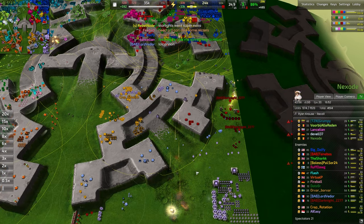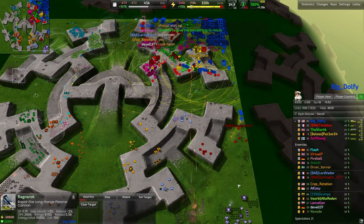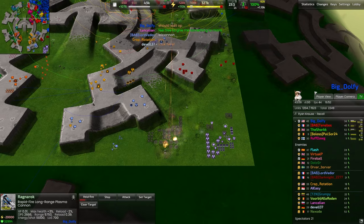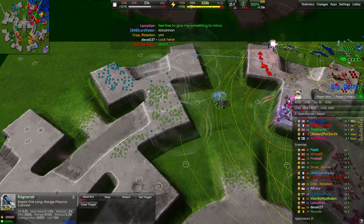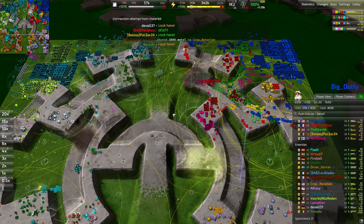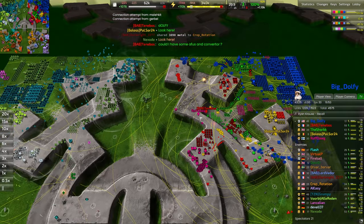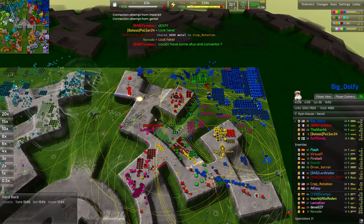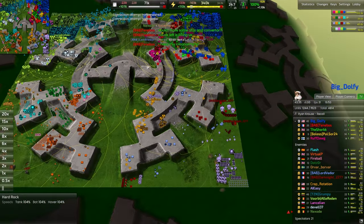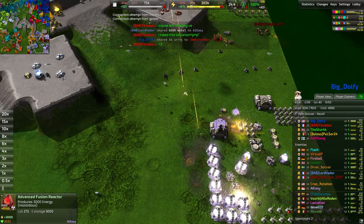The LOL cannon starts to fire and it will destroy the fusion reactors on this side of the map. There are still a few lingering over here — not sure if Dolfie has vision of that. Checking the Dolfie cam — certainly does not. Not sure why we're not firing into this back line to pop all these advanced fusion reactors — seems like a worthwhile target. There's also a whole lot over here. Another massive explosion. Finally firing into the back lines — this is game-ending damage at least for a couple of these teams.